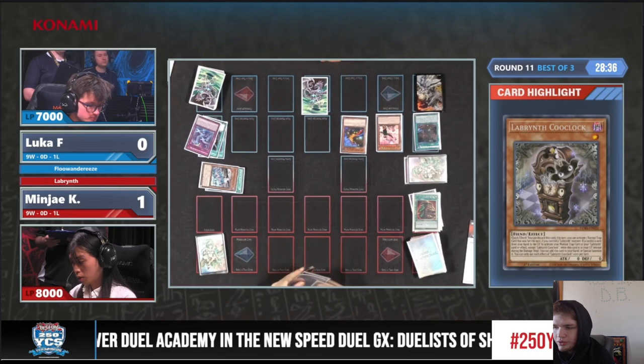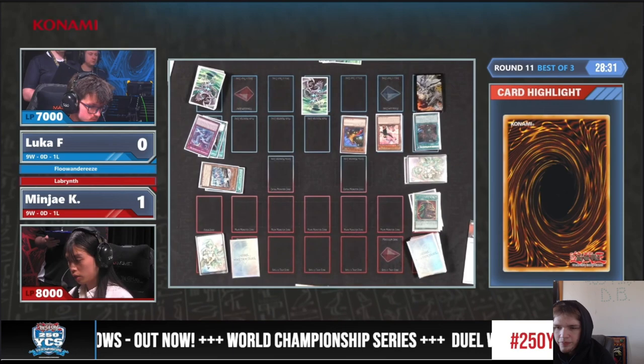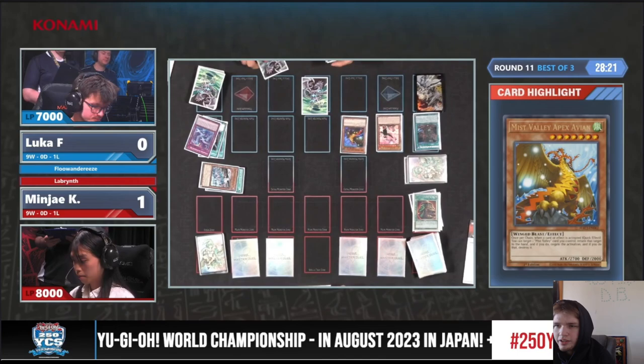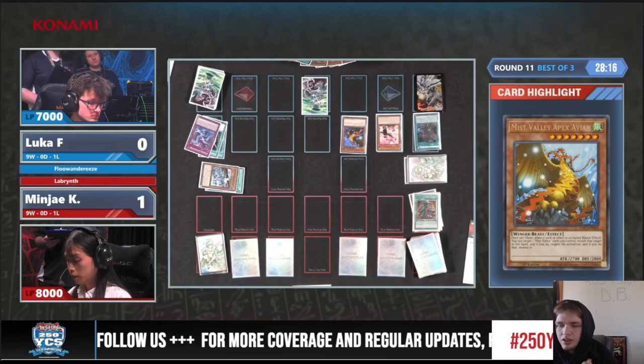Someone said Darkest Diabolos — no, Darks and Morg. Darks and Morg would be game — not letting them set back row. It doesn't even matter if you get hit with Evenly, because they just can't do any of those. So they're gonna set four and then pass.